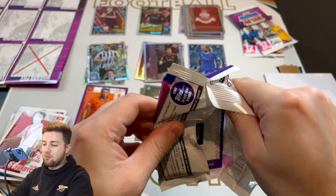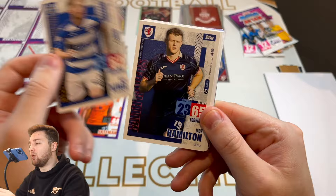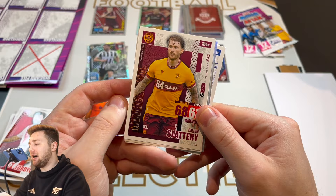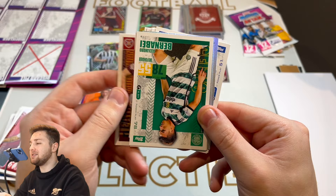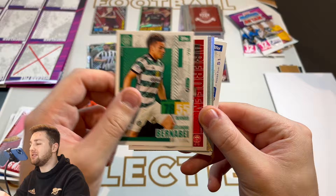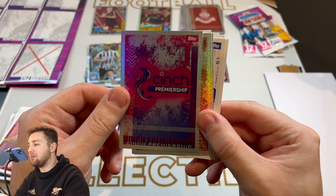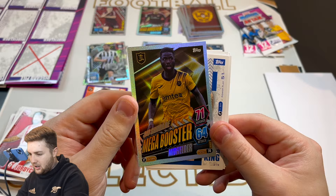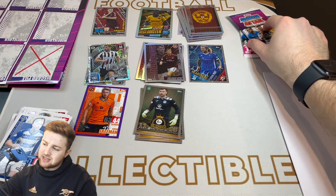Alex King of Greenock Morton, Jack Hamilton of Raith Rovers, Sam Fisher of Dunfermline Athletic — I'm really enjoying this. Jordi Hiwula of Ross County, Callum Slattery of Motherwell, goalkeeper Shamal George of Livingston, Yutaro Oda of Hearts, Alejandro Bernabe of Celtic, Conor Barron of Aberdeen. Our first Cinch Premiership logo card — those logo cards look absolutely fantastic. A Motherwell badge, and we finish on a Mega Booster of Mo Sangare of Livingston. Those Mega Boosters really pop out at you — they're really nice.